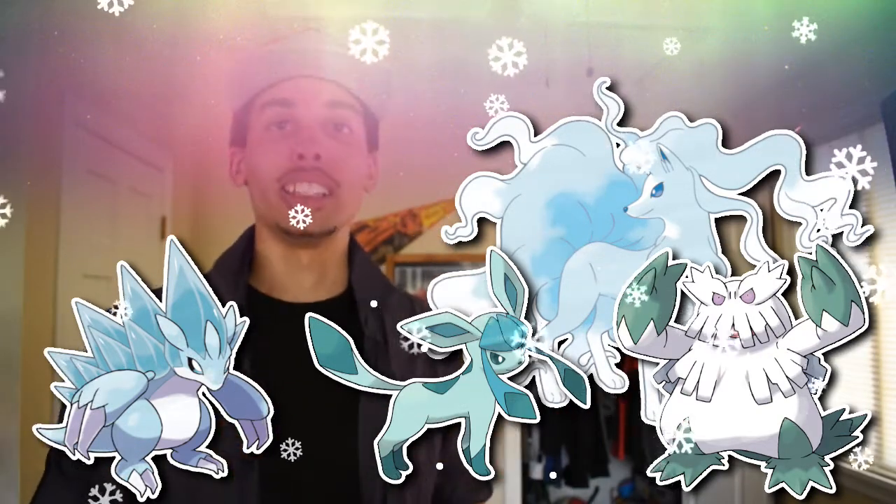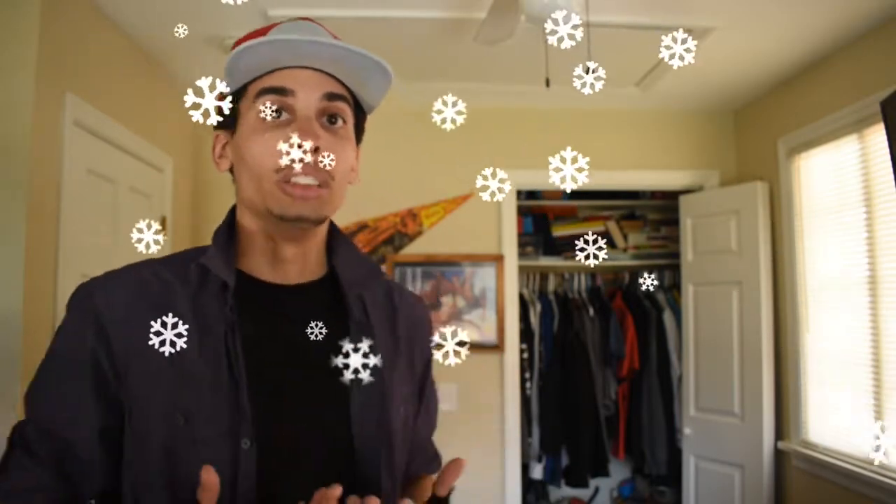You defeat them and Alolan Ninetales goes down. Having beaten the Totem Pokemon of this Ice type trial, you head to the elevator lift — and the Alolan Vulpix that was giving you such a hard time actually joins your team. But before you reach the elevator, I, the Kahuna, come up to you and say that you showed some real firepower back there. Let me see how good you are and see if you can earn ICMZ. Then the battle starts against me.